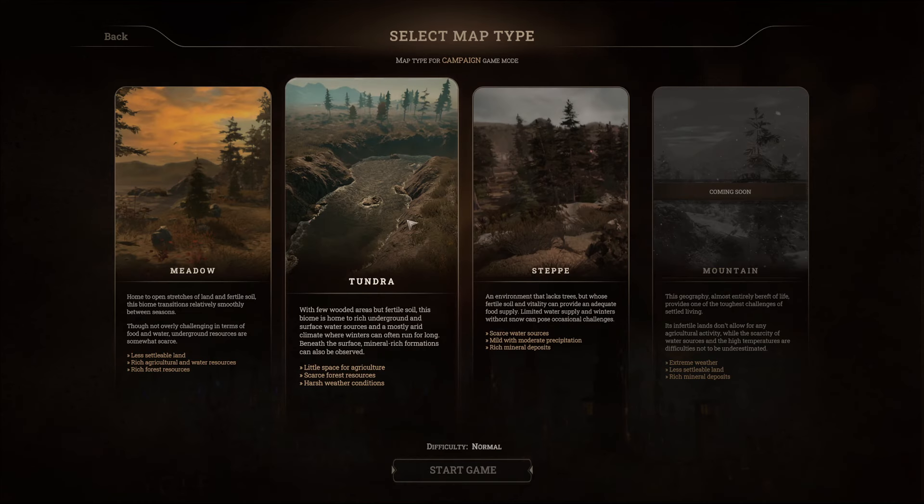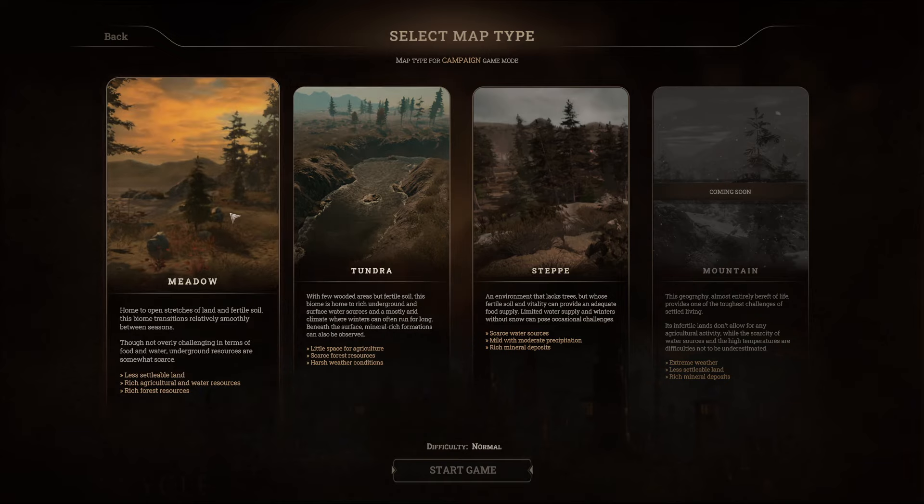We currently have three map types with another one coming soon. You've got Meadow, which has less settlable land, rich agricultural and water resources, and rich forest resources. You've got Tundra, which has little space for agriculture, scarce forest resources, and harsh weather conditions. Then you've got Steppe, which has scarce water sources, mild precipitation, and rich mineral deposits. I think we'll start in the Meadow.